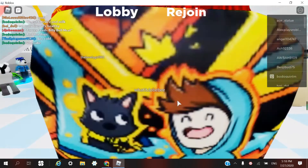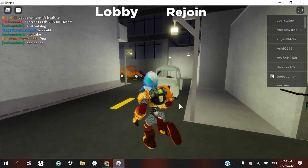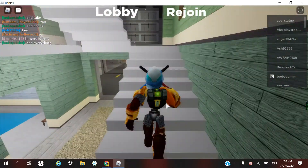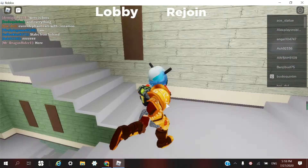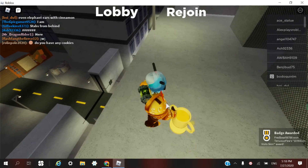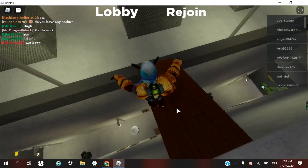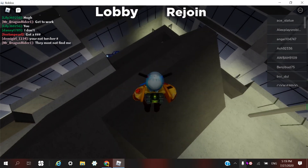To get the 100 million visits surprise skin, go to the city map. Walk upstairs all the way up to the top. See the trophy — click on the trophy and you'll have it. That's our video for today. I'll see you again sometime soon. Don't forget to like and subscribe, and remember black lives matter. See you sometime soon, bye.